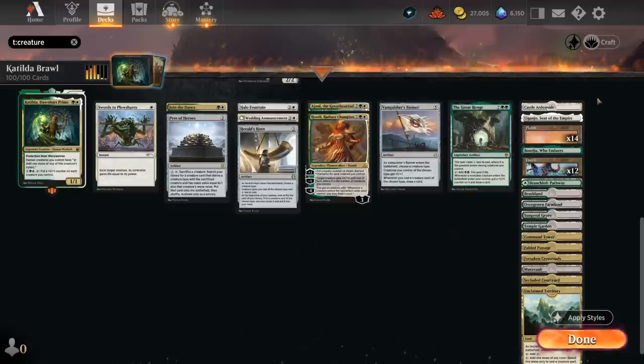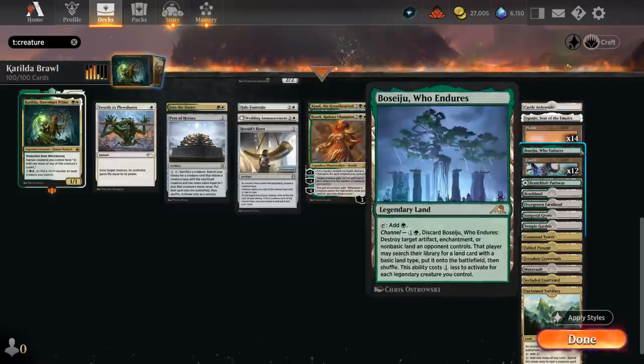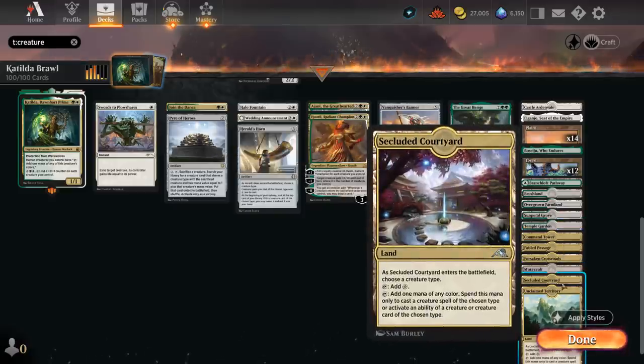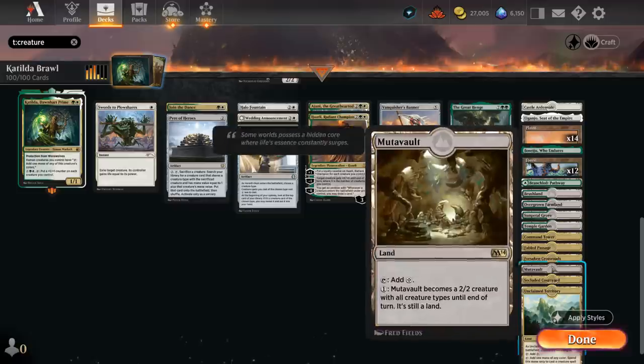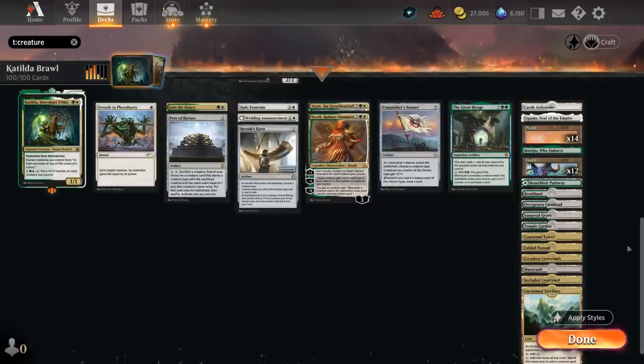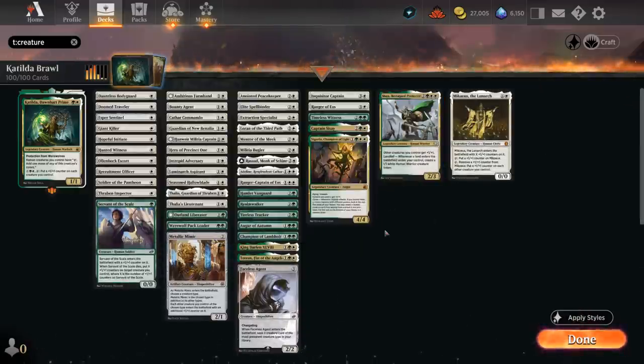The mana base has a couple of utility lands: Castle Ardenvale makes extra humans, channel lands provide added interaction, and then a ton of dual lands for mana fixing — including Secluded Courtyard and Unclaimed Territory, which can name human. Mutavault can also turn into a human as it has all creature types, providing an extra creature land. Fabled Passage has great synergy with Tireless Tracker and Brago Protector, enabling Landfall twice. That's our deck — now let's jump into some games.